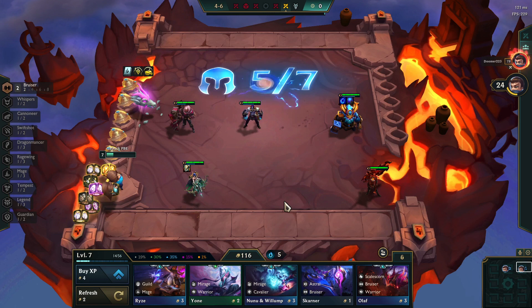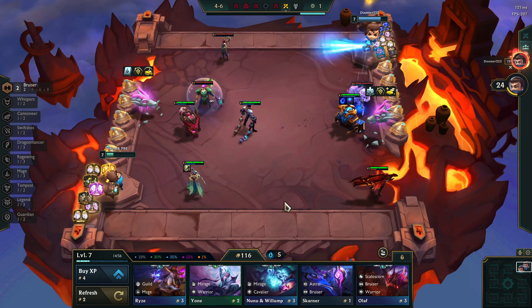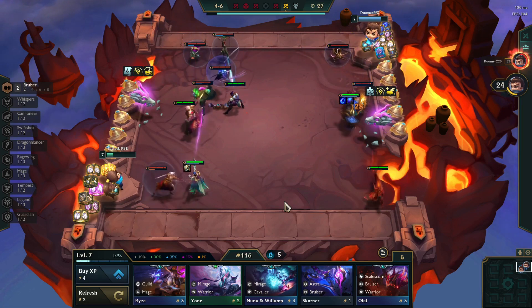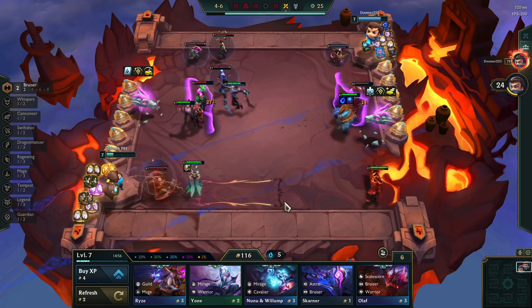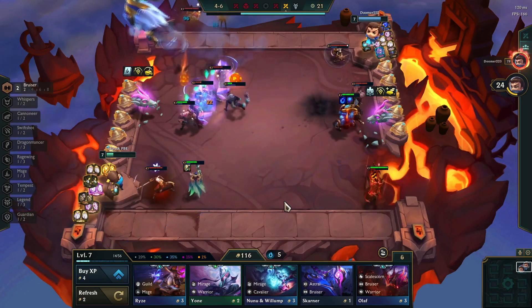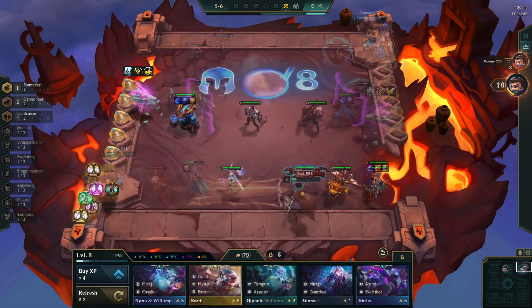If somebody is trying to snipe your carries by positioning Ornn on the very right side of the front row, what you want to do is play an assassin and have him on the opposite corner of Ornn. This is going to cause Ornn to consider the assassin as his furthest enemy for his first ability cast, which means you can prevent the attack speed debuff for your carries — and if you're also pretty lucky, you can also prevent the knockup.